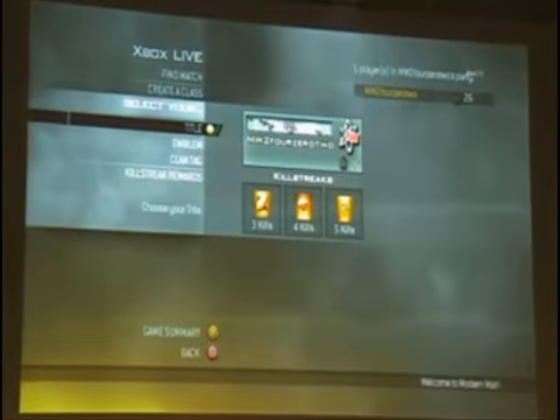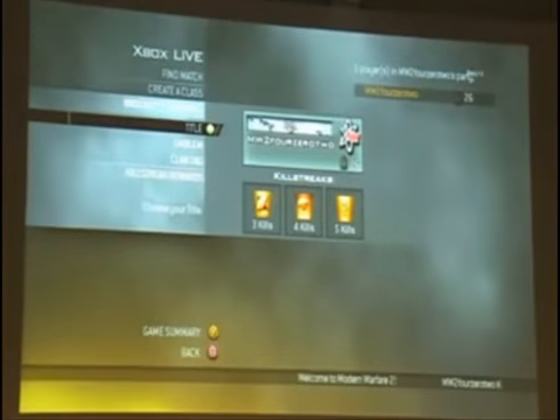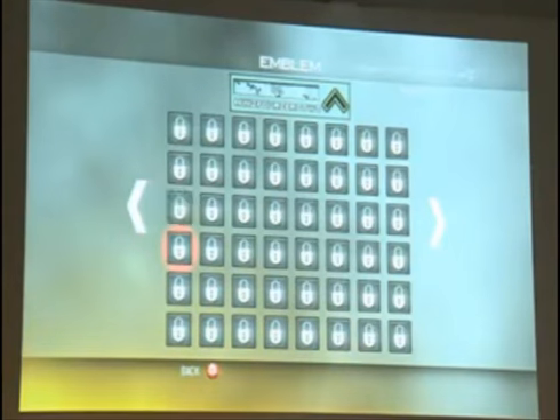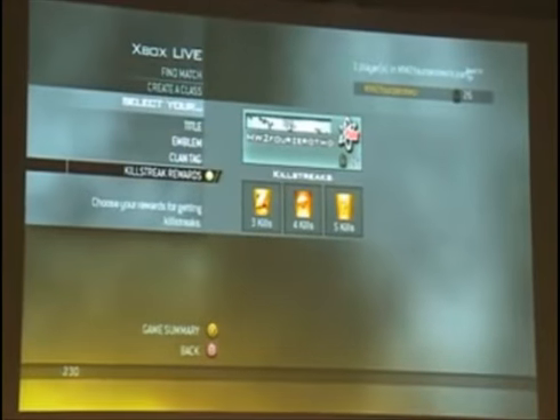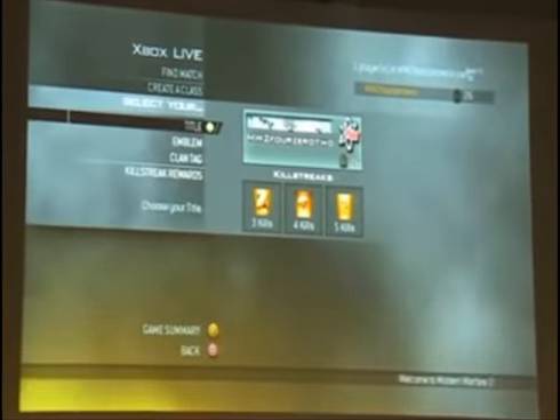Another new thing that we added was the call sign. You might have seen this in some of the videos that we released. Basically, the call sign is another way to show off how cool you are — make yourself famous. It shows your gamertag. You have an emblem, which is the symbol that you unlock, and you have a title, which is an image with some words. The more things you do, the more of these you're going to unlock for that thing.